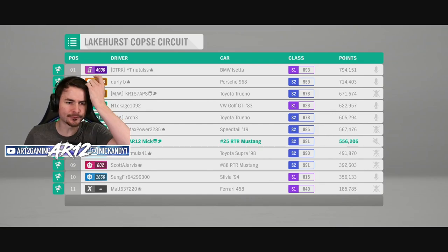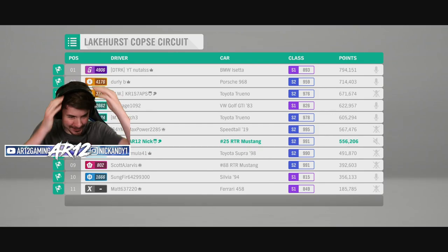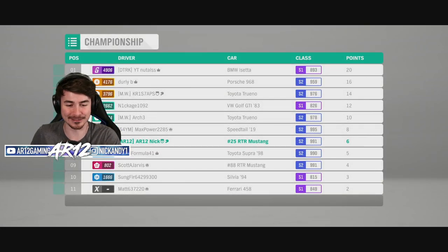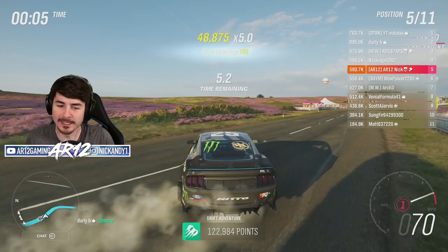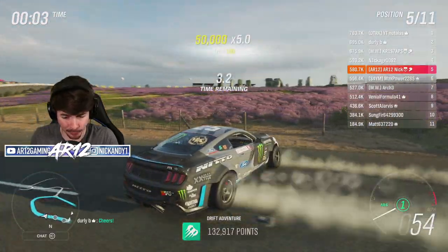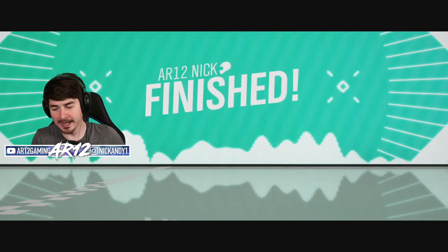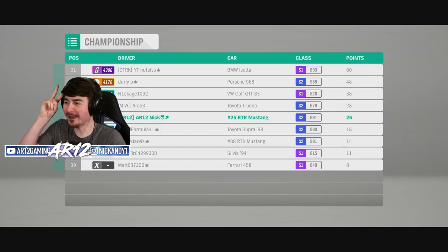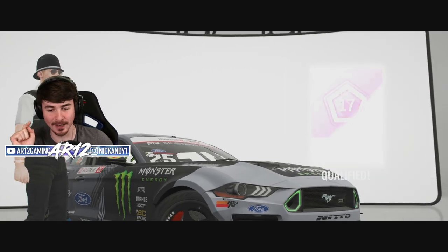P7, and the guy in first place was in a BMW Isetta. For those of you who don't know, that's one of the best cars in this game for points. I was trying to go P5 — I went P5. That's not a bad position. The A86 was able to take me down by two points. So I've completed my first ranked drift adventure, and I'm gonna be here for a really long time.